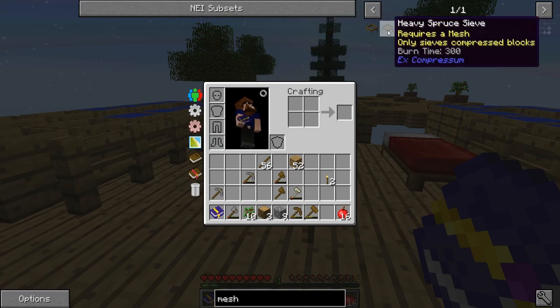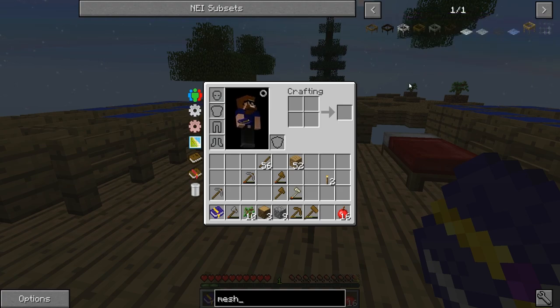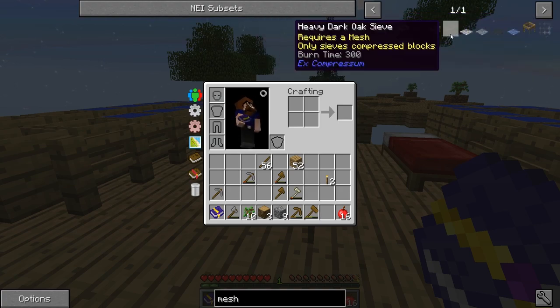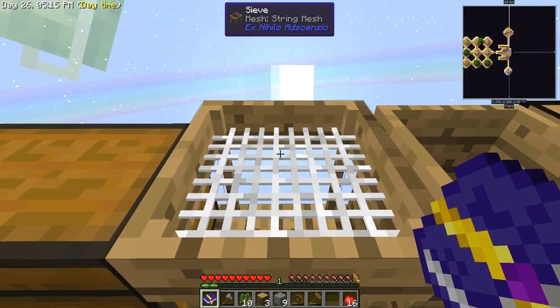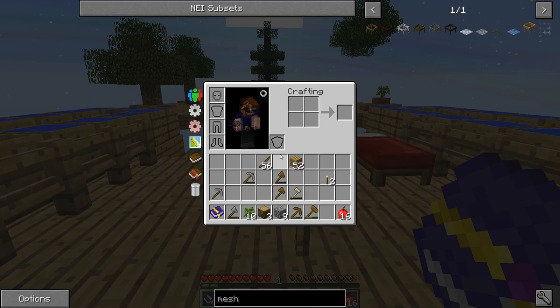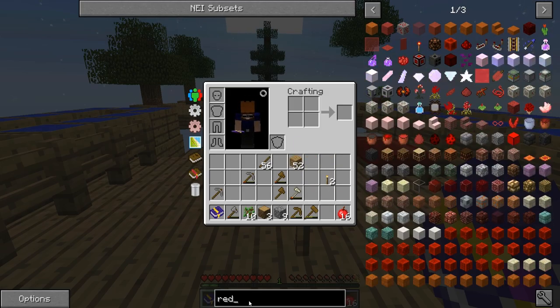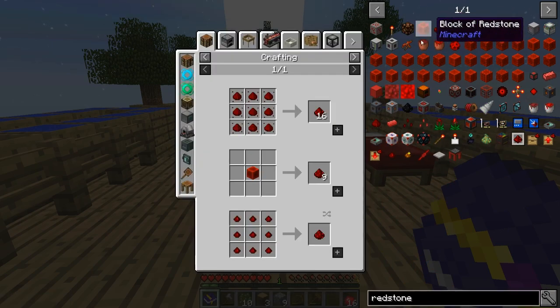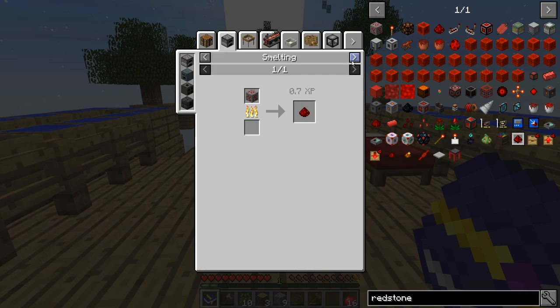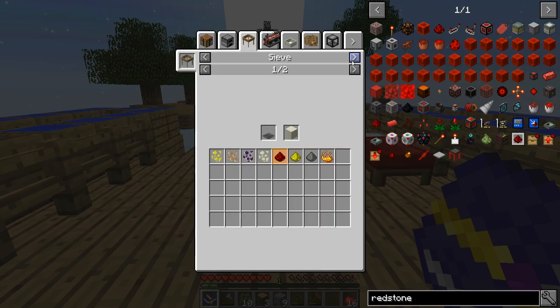Heavy grade sieves take compressed materials, and you get more stuff from them - so we've got a lot more sieves to build down the line than just this plain one. For example, say we wanted redstone - how are we going to get it? There's nowhere to mine it, but we can actually sieve redstone from an iron sieve mesh through dust.